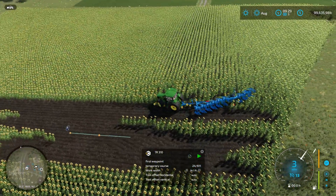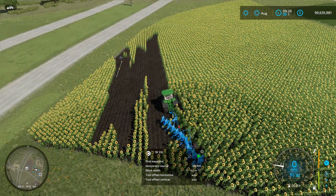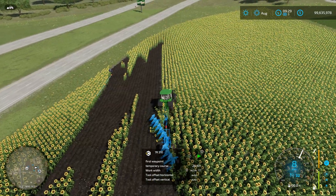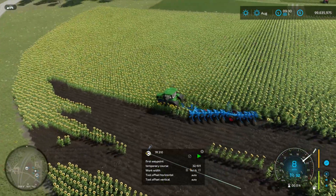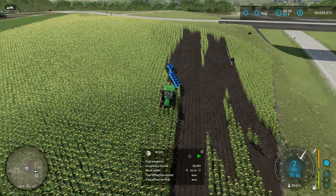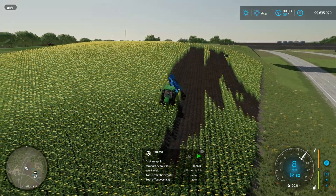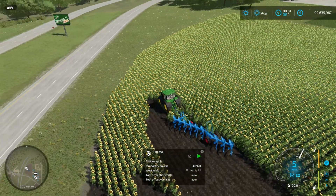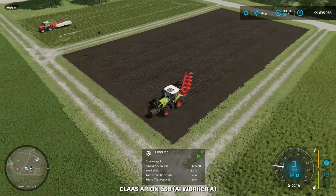Maybe if you had a huge field you'd want to let Courseplay do this and then just go in and tidy up afterwards, because you wouldn't use a plow this big in a field this size. But if you really had a big field, you could use Courseplay and just do the extra bits to tidy up. You can already see it's going to have a similar missed part in the next row.